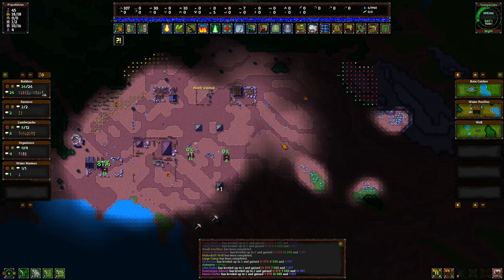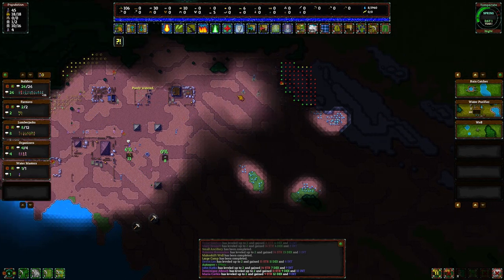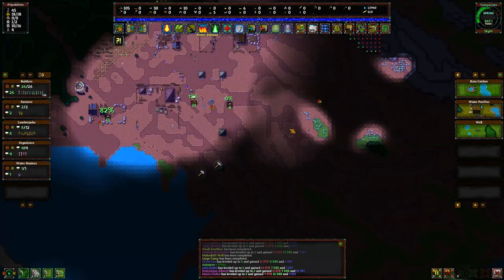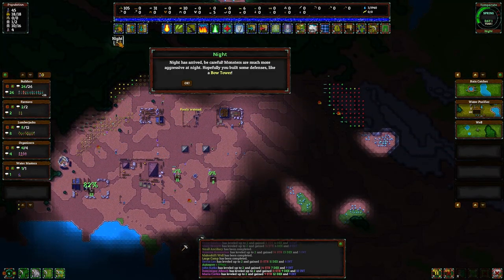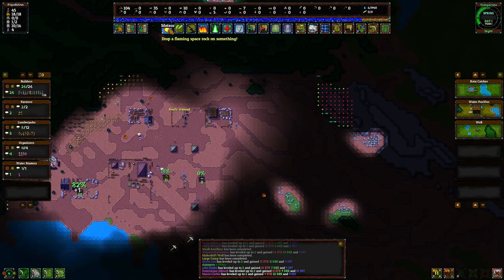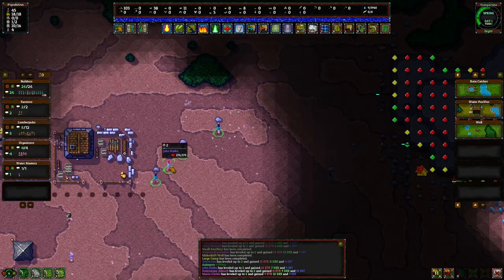I should have picked my starting place a little bit better. We've got magical crystals around — I think we use those for some kind of upgrade. I hope we don't get attacked on our first night. Night has arrived and hopefully you've built some defenses like a bow tower — I haven't, but I do have the ability to drop a flaming meteor on my enemies, so maybe that'll help.